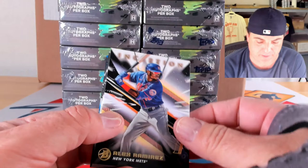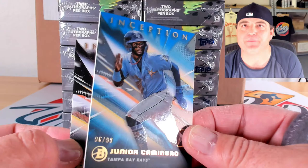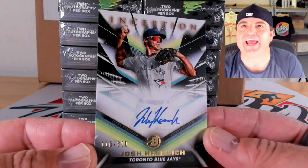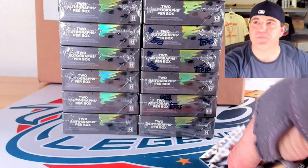Nice parallel of Junior Camanero. Base cards: Alex Ramirez, Emmanuel Rodriguez, Lazaro Montes, and Ryan Clifford. Blue etch to 99: Junior Camanero, 96 out of 99. Our ink: blue Caden Wallace, 83 of 99 on the color match, and Josh Kasovich on the base auto, 110 out of 300 — hopefully he'll show up on color this time around in our breaks.